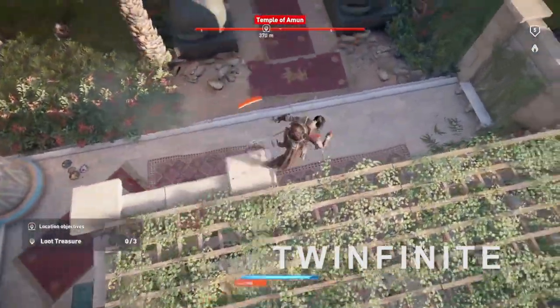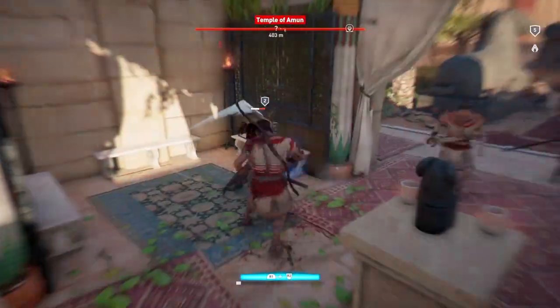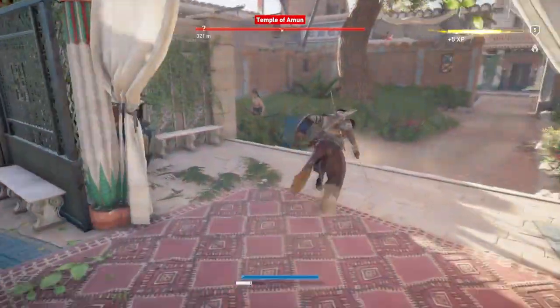When fighting in Assassin's Creed Origins, or even in real life, it is really important to be able to see and focus on your opponent. With this focus, you will have no problem taking down any foe you meet in this game or at your local McDonalds.